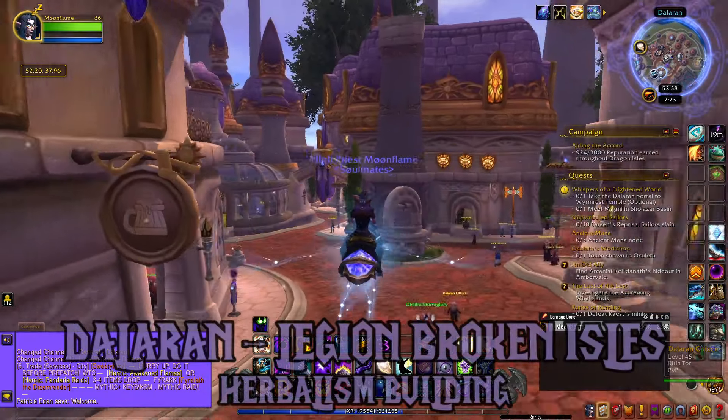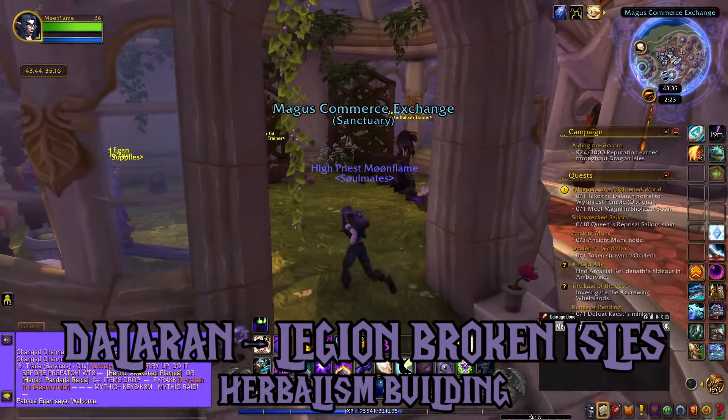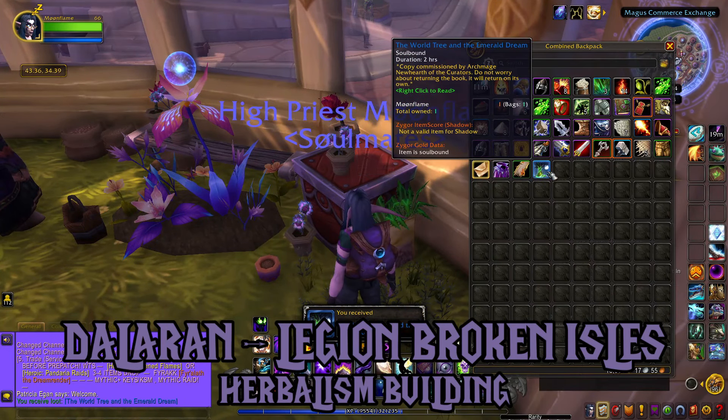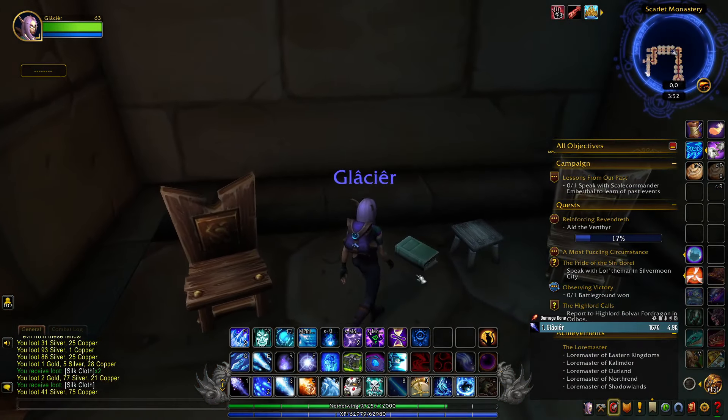Location number five: Dalaran, the Legion Broken Isles version. The book can be found in this herbalism shop sitting on a box, and it's actually a lootable version that lasts for two hours in your bag. And that's all the in-game locations of the book, so let's get into reading it now.